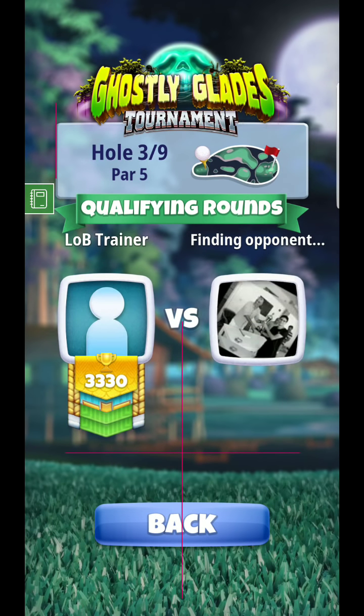Alright, here we are back for golf class tutorial, hole number three. What I'm going to suggest for this one is definitely a side spin ball. If you don't want to go Kingmaker, you probably want to go Katana ball — that's for the extra side spin, to keep it away from the bunker and any trouble you could get off the tee.